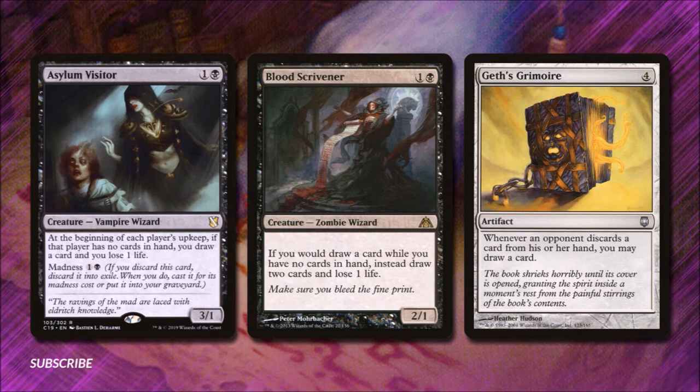Blood Scrivener costs 1 and a black. It's a 2-1 zombie wizard. If we would draw a card while we have no cards in our hand, instead we draw 2 cards and lose 1 life — an excellent way to rebuild our hand and stay ahead. Guet's Grimoire for 4 mana is an artifact: whenever an opponent would discard a card from his or her hand, we may draw a card.